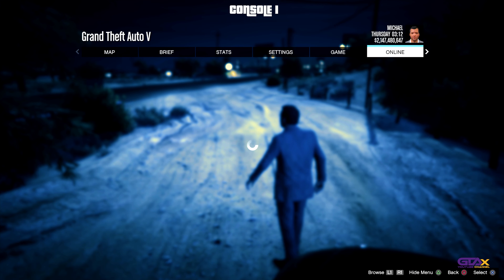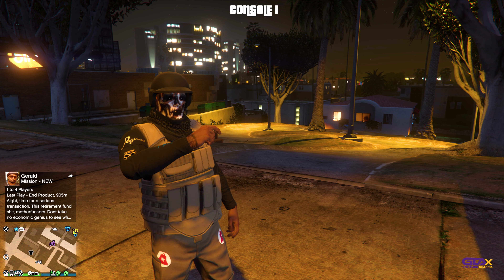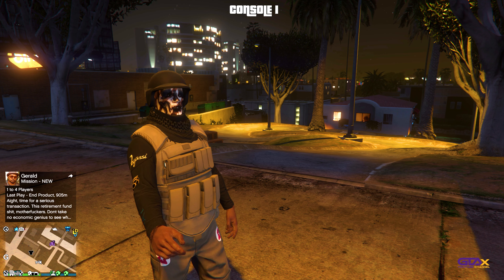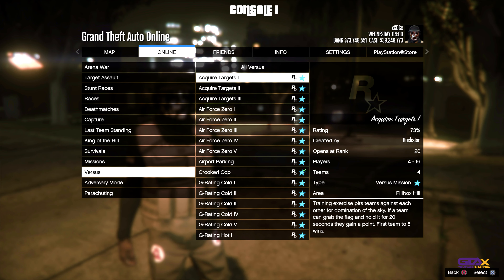We're going to go ahead and log back into our account. You will get an alert — just go ahead and accept it. Once you load in to story mode, go ahead and start an invite-only session.